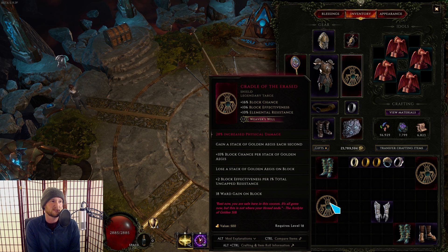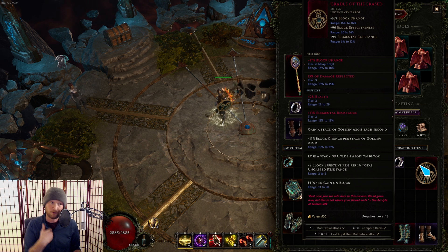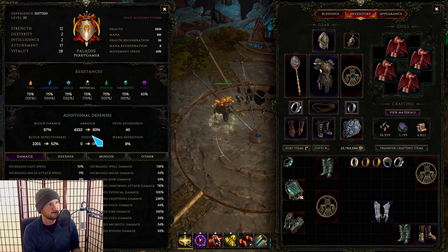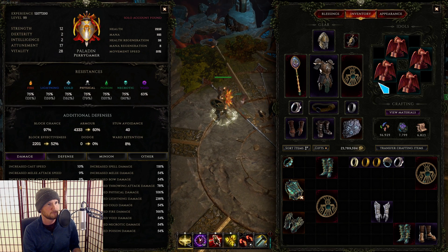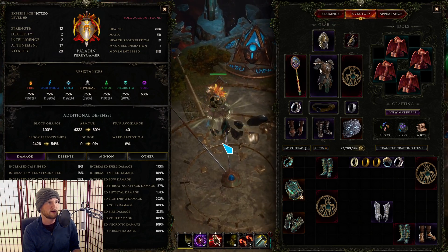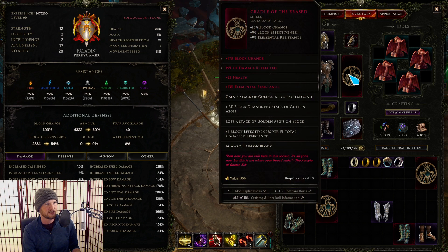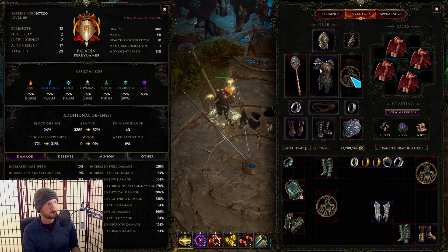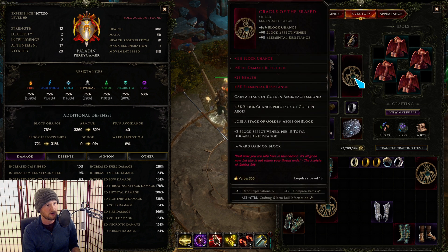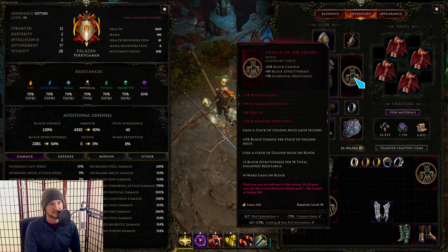Cradle of the Erased is a unique shield that made a splash with people pushing into the arena. I have a shield here that I'm disappointed with — it only has tier six block chance — but if I put this onto my Sentinel build, with my sigils up, we're at like 106 to 109 block chance, and that's pretty cool. You put this item on, you have a whole bunch of resistance, and that resistance fuels your block effect as well. It's a very interesting shield as long as you have tier six or even tier seven block chance on it.